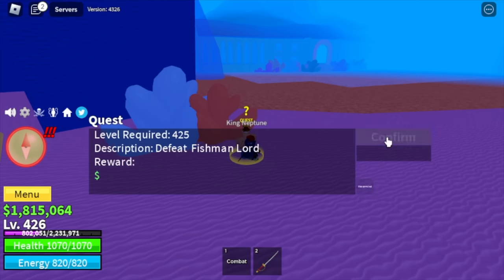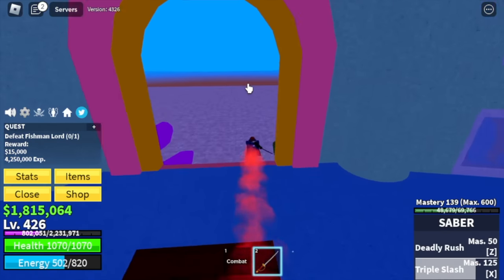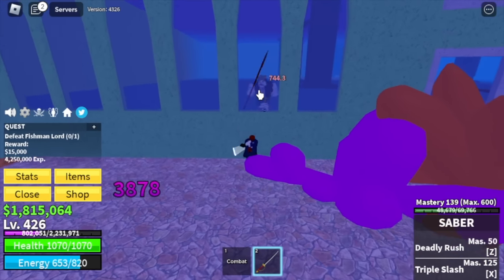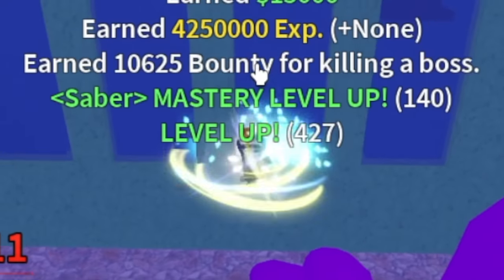Next up, the Underwater City. Target is the Fishman Lord — door him, look for a wall, and that's it. You can use your left clicks, Z and X skill to defeat him. We're gonna server hop here until you reach level 500.